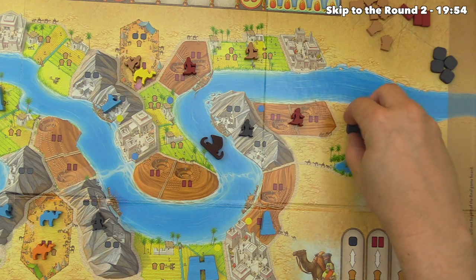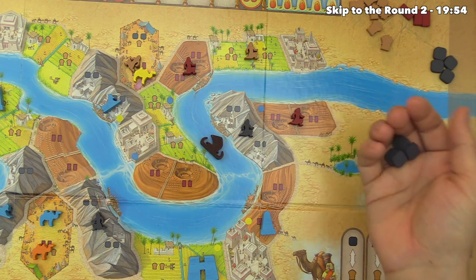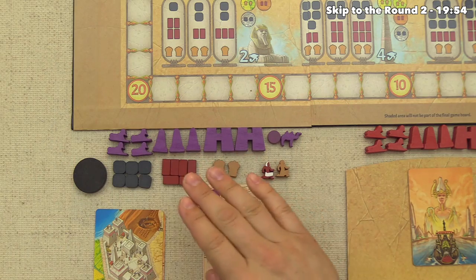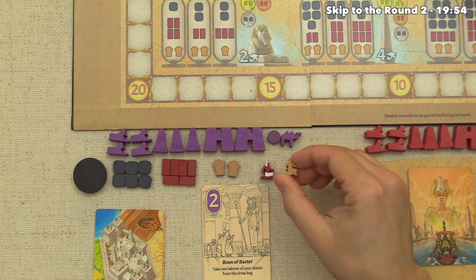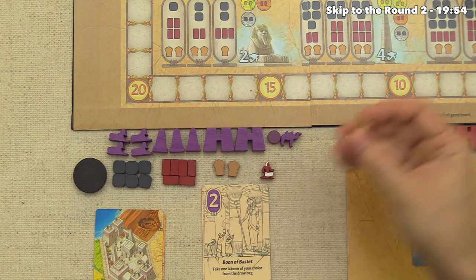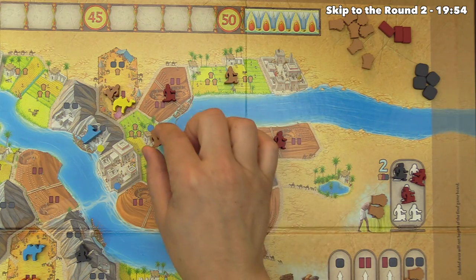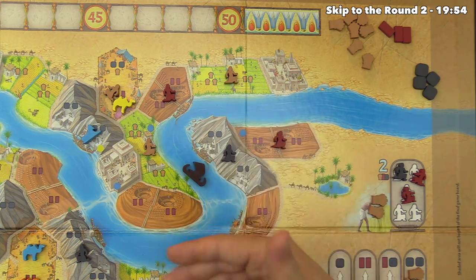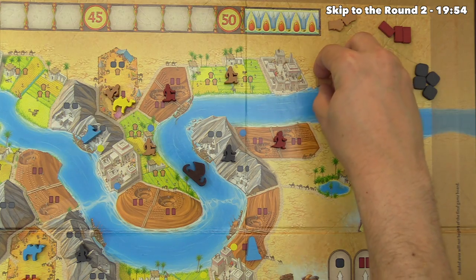The supply is starting to dry up as all players are generating and hoarding resources without quite spending them yet. We have quite a few resources and want to do more gathering. Let's use our regular farmer — there's only one more grain gathering spot in the barge's current area, so let's go for it. You can save resources from round to round, so there's really no reason not to stock up. We'll grab all five grain.